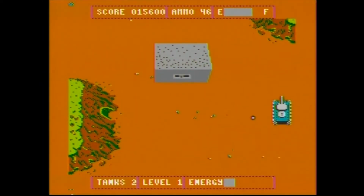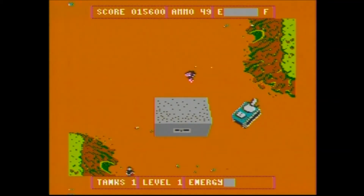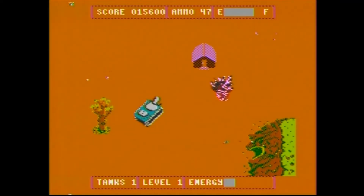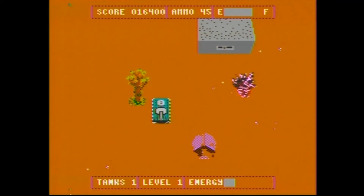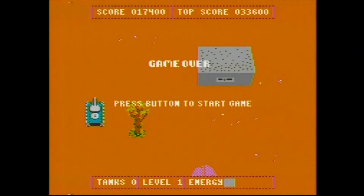The manual also talks about hidden tank traps that will trap you and you must back out of to get free. So randomly, you might find your tank frozen in place. The manual may call these tank traps, but I call it bad programming. There are no continues in Tank Command or extra lives. Once your seven tanks are gone, your game is over, but if you manage to get to the end of level 3, you will have won the game.